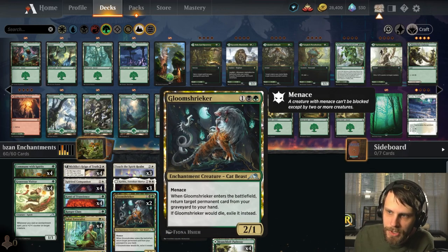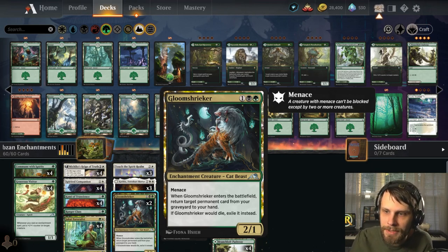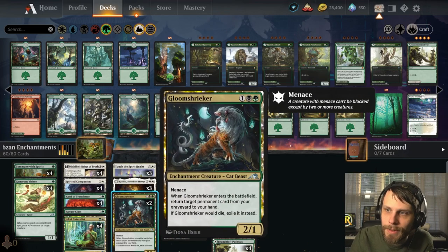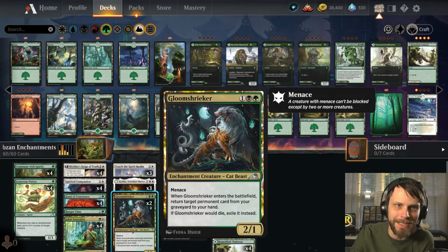Two of Gloom Shrieker here — a brand new card, a 2/1 for three with Menace. When it enters the battlefield, return target permanent card from your graveyard to your hand, and if it would die, you exile it instead. This lets us devalue some of the removal on the opponent's side and bring back something crucial. It also has Menace, so it's tricky to block. Ideally we'd attach Katilda to the Gloom Shrieker and enjoy flying lifelink protection from vampires plus X/X and Menace — that seems really good.